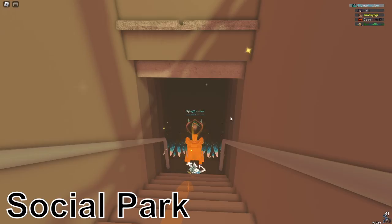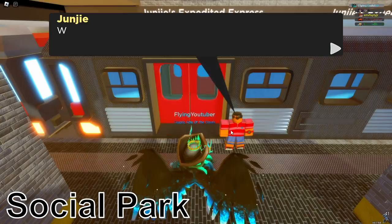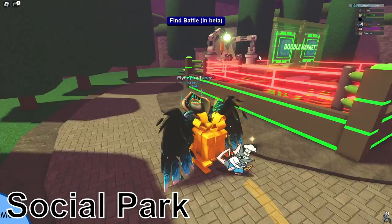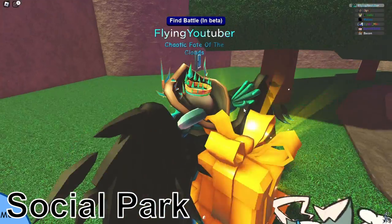You first want to make your way to the Social Park — just go onto any subway to access it. You will find this data chip at the back of the Doodle Market, where you actually get encounters and stuff. It is right over here behind this tree.